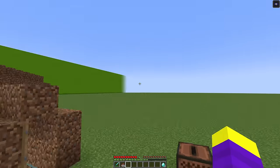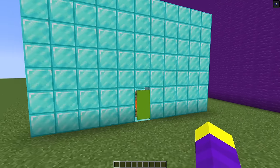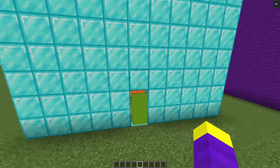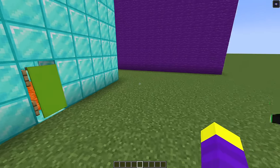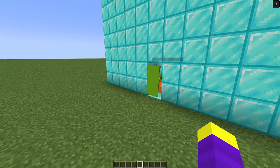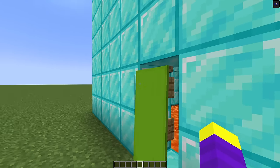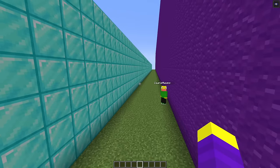Now it's time for Don to try the speaker's tunnel, which is made of diamond blocks. Don says he'd much rather have coarse dirt. Don has to find the entrance, spots the green banner, and immediately goes for it — falling into the lava trap. The speaker can't believe Don fell for it. Don admits green is his favorite color and he had to check.